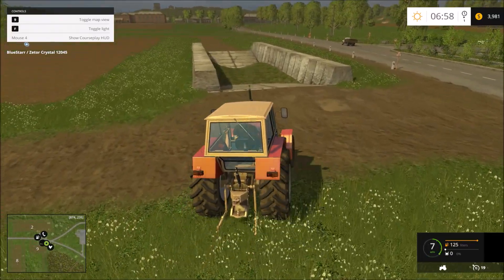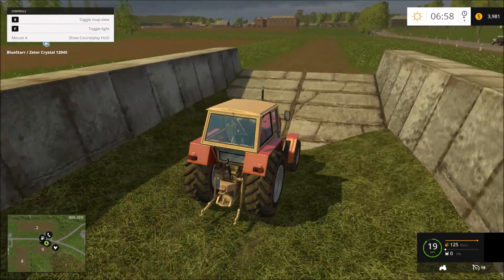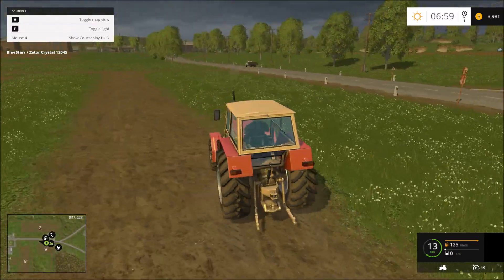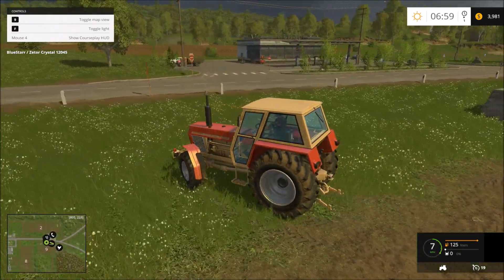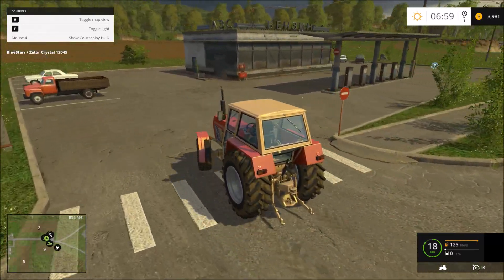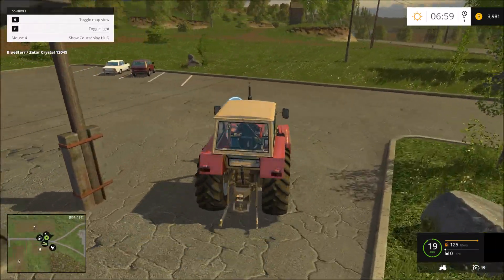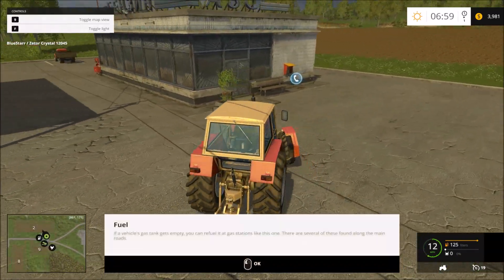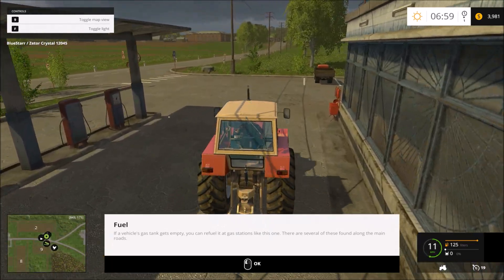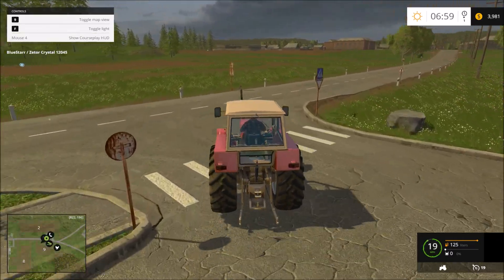Looks like we got a little grass sell area right here. Gas station here. Hit the gas mark - yep, fuel. If a vehicle's gas tank gets empty, you can refuel it at a gas station like this one. There are several of them along the main roads.